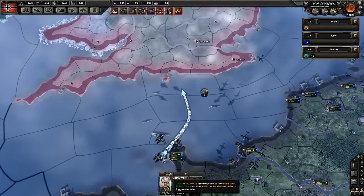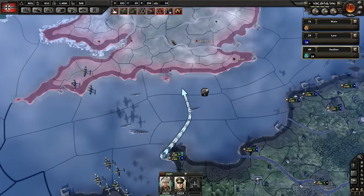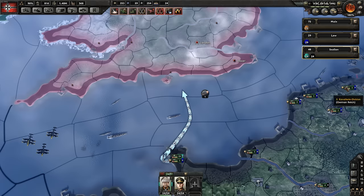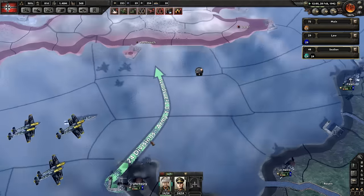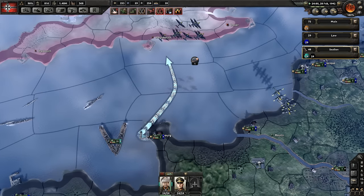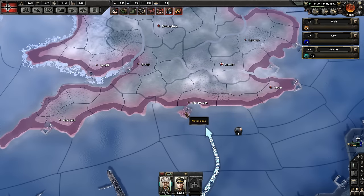Now, if you click on this and it gives a reason why it can't be done, more than likely the reason is you don't have naval superiority in that region. The easiest thing to do is just throw a ton of boats into this area so you do have naval superiority. They are likely going to get hit as soon as they start moving, but then you'll be okay. The plan is to make a beachhead and grab a naval port.